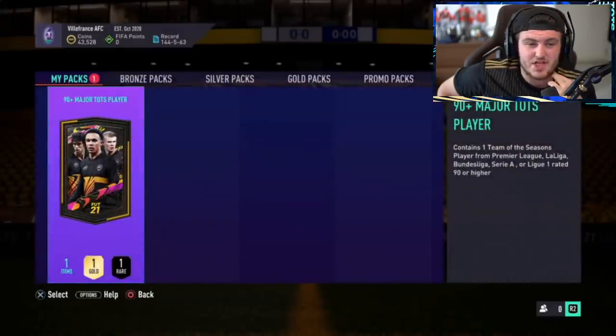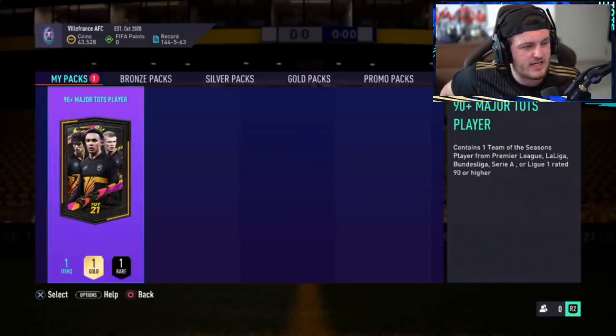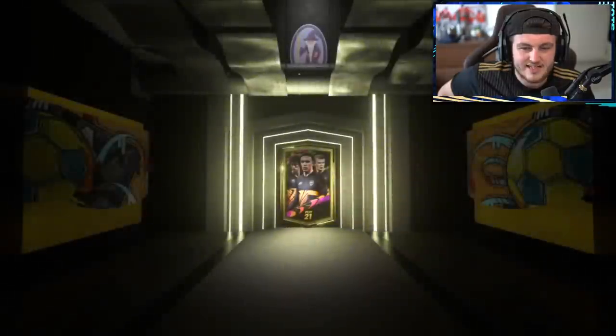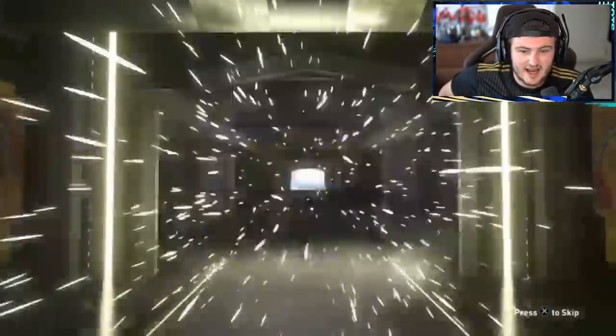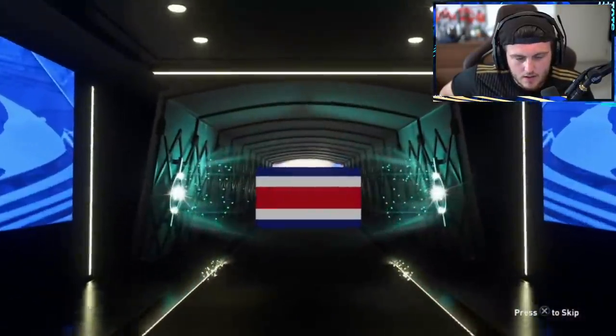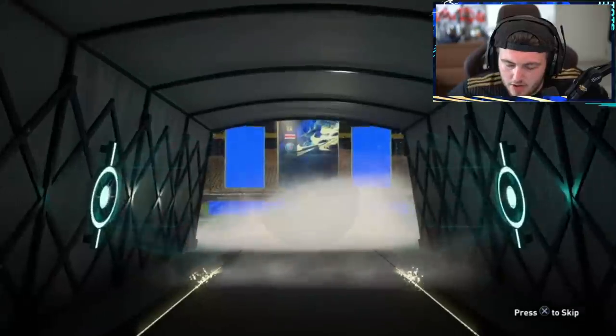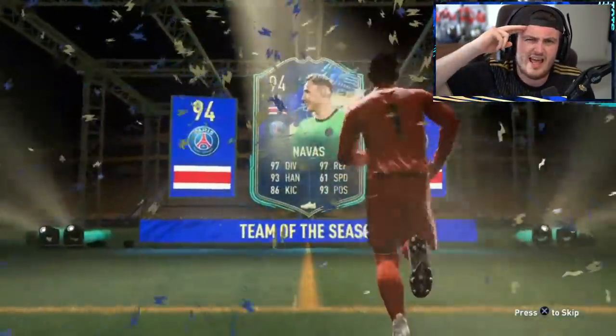90 Plus Topps pack — this is where we want to see something big. We got Bruno a few days ago. Come on, let's get Ronaldo, let's get Messi, let's get Sancho, Lewandowski, Mbappe, or Neymar. Or a cheeky little Kele — that'd be a fitting way to end it. If you guys enjoyed, please like below, subscribe if you aren't around here. Thank you for watching, see you later.